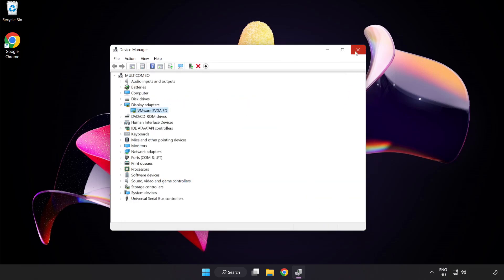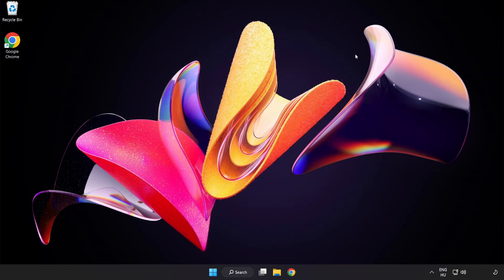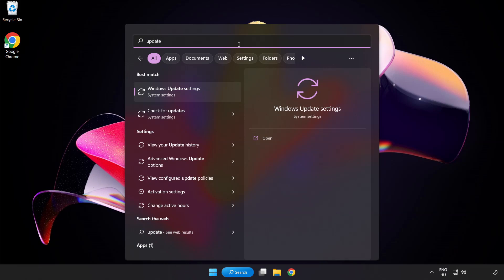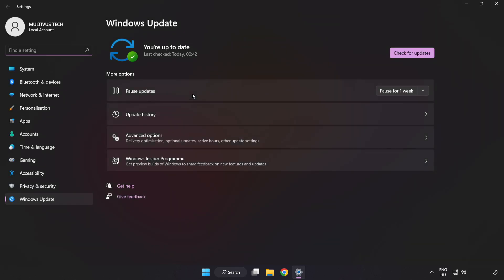Close the window. Click the search bar and type Update. Click Windows Update Settings. Click Check for Updates. After completed, click Close.